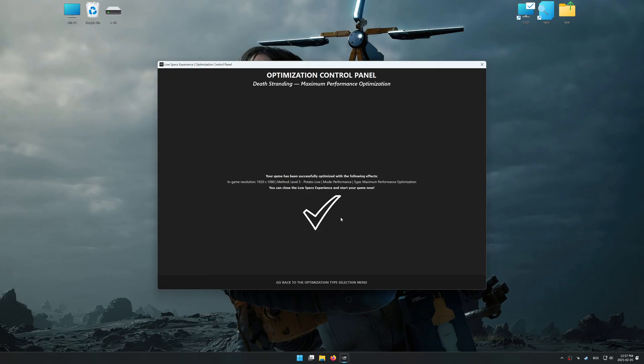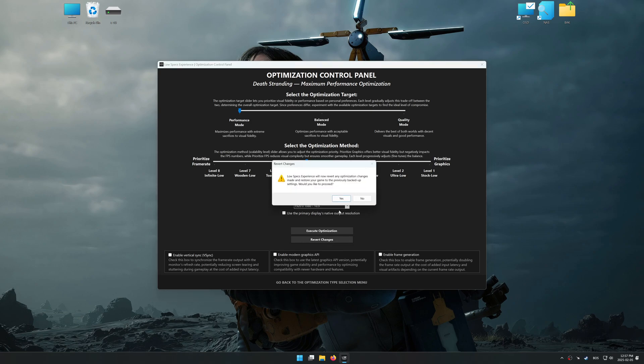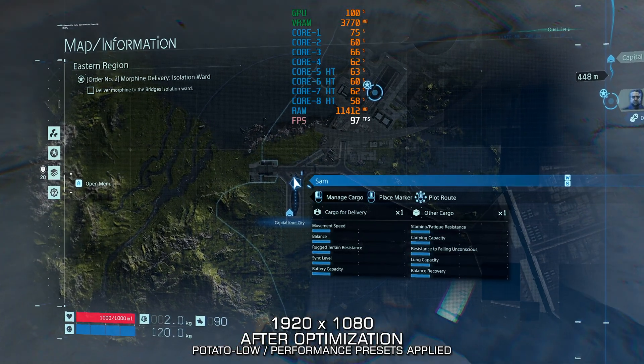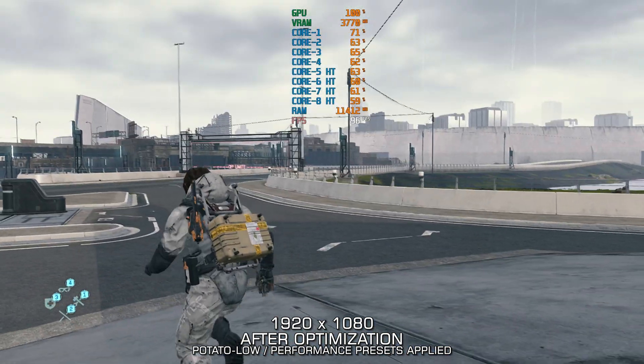Also, if you are unsatisfied with the optimization applied by Low Specs Experience, you can easily remove the optimization effects using the revert changes option. That will do it for this video. If this video was helpful, be sure to like it and subscribe. Until next time, happy gaming!